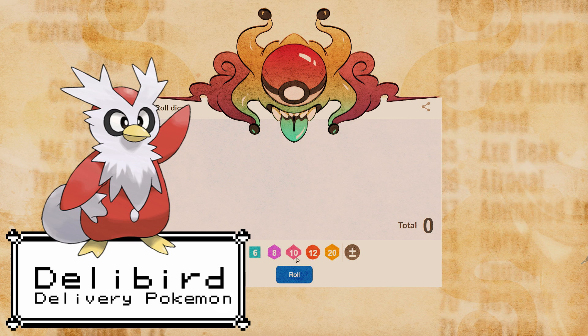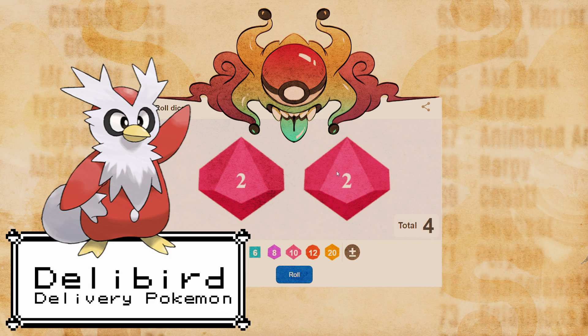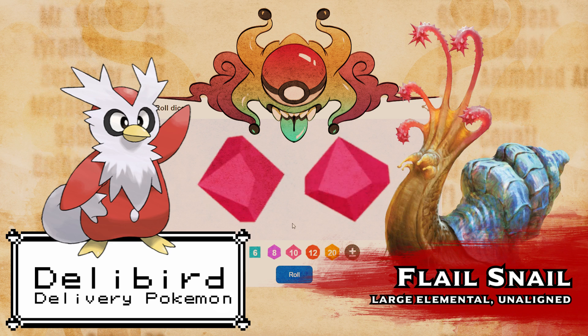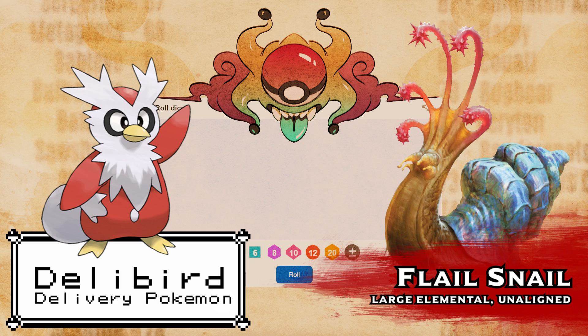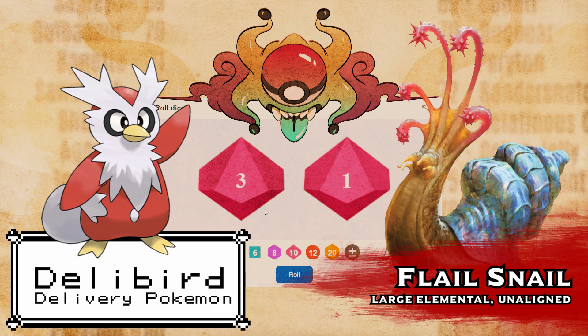Let's quickly roll the next one. That's 22, which is the Flailsnail. Okay, that's cute — a Santa Penguin crossed with a giant death snail. Let's do it.